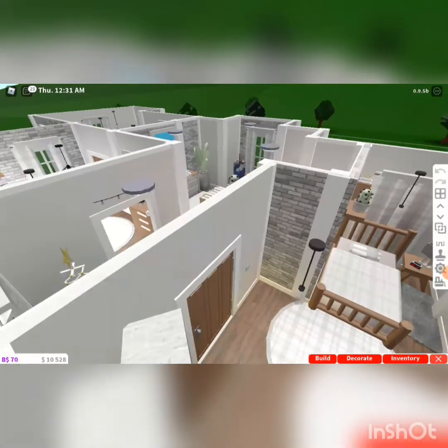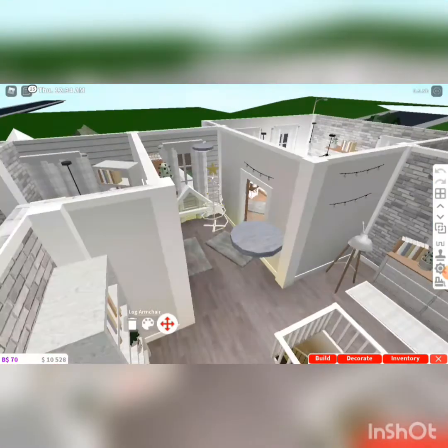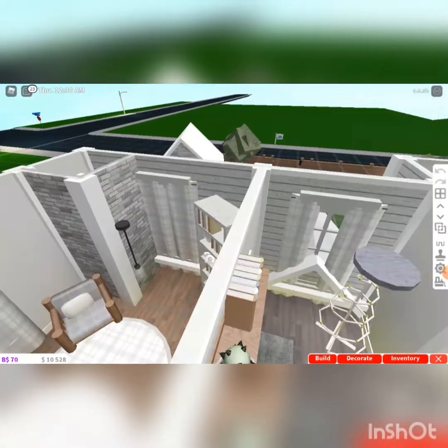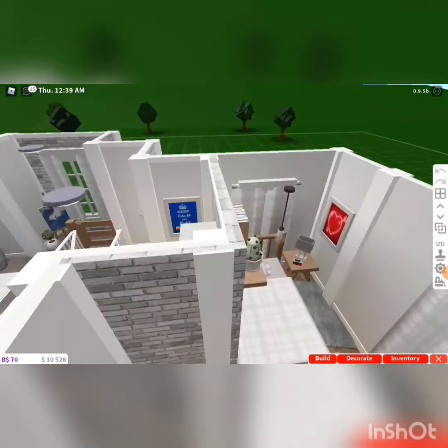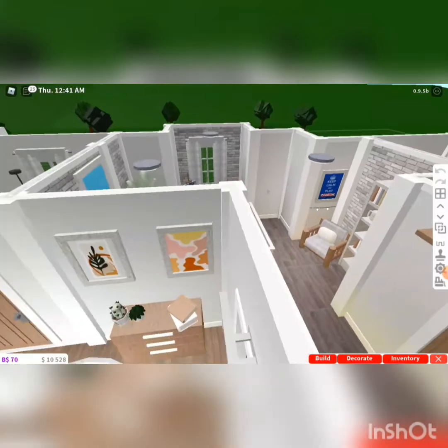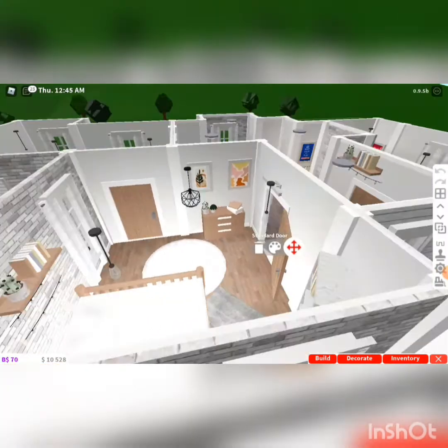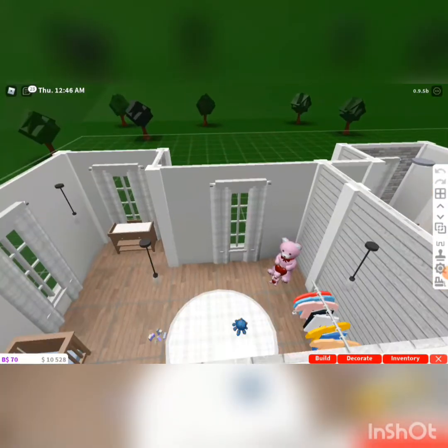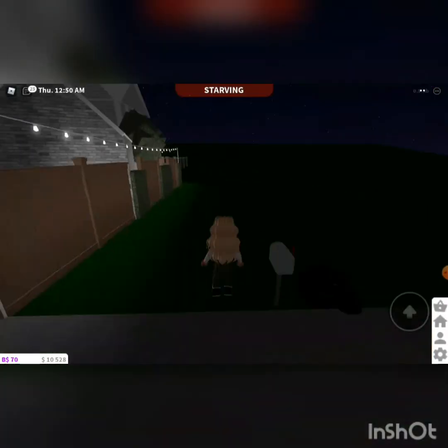And then upstairs, up the beautiful stairs, we've got just another little dresser. And then this is the kids' room — a nice kids' room. Then here's the parents' room with the double bed and everything, just a little shelf there. And then it leads to a baby's room. So yeah, that is my other house.